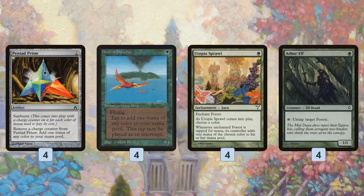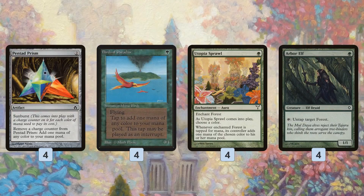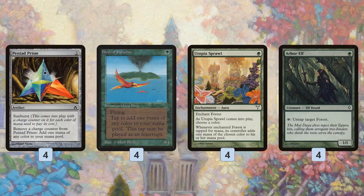We also have a bunch of other fixing: Birds of Paradise for mana of any color, Utopia Sprawl, and Arbor Elf — kind of strange fixing. Be careful what you put your Utopia Sprawl on in this deck, because it's actually really important. Arbor Elf is kind of sweet because we have a bunch of green shocklands, so it's making more than just green mana. These cards ramp us into our Fist of Suns and also make sure we have the five colors of mana we need.